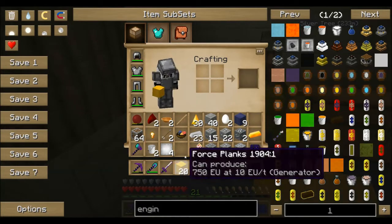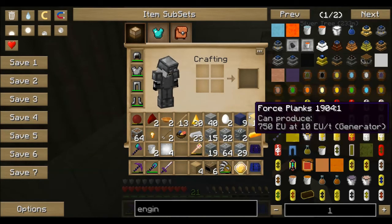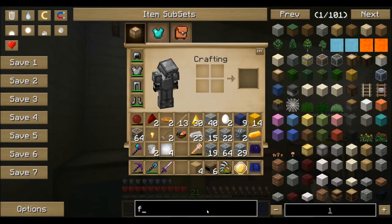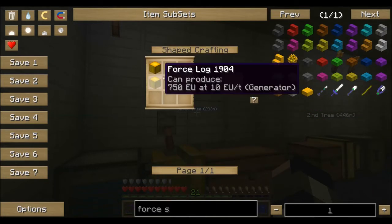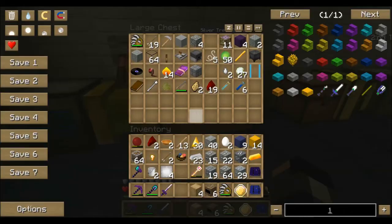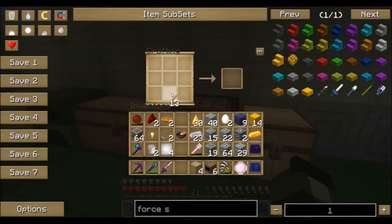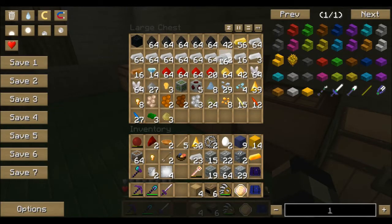I'm gonna make some force planks and force sticks. Wait, this is normal sticks — what the hell? How do I make force sticks? I'm such a noob when it comes to Darkcraft. Force sticks... Oh snap! Well, I didn't know that. However, I have enough sticks now for two of these, so that's good.